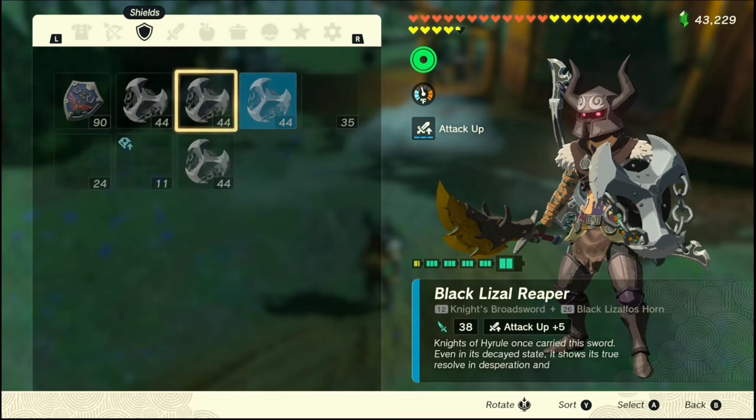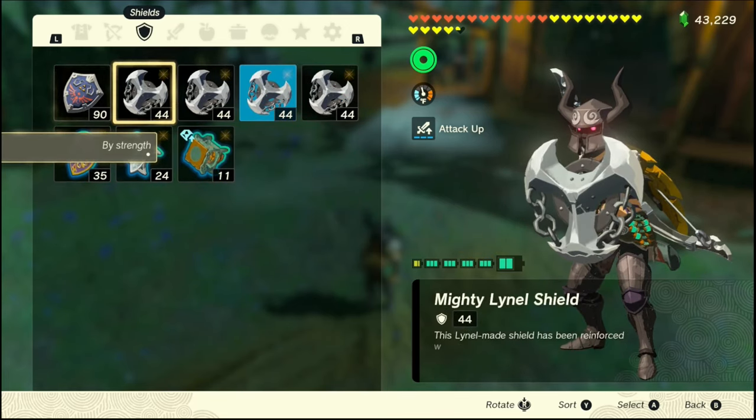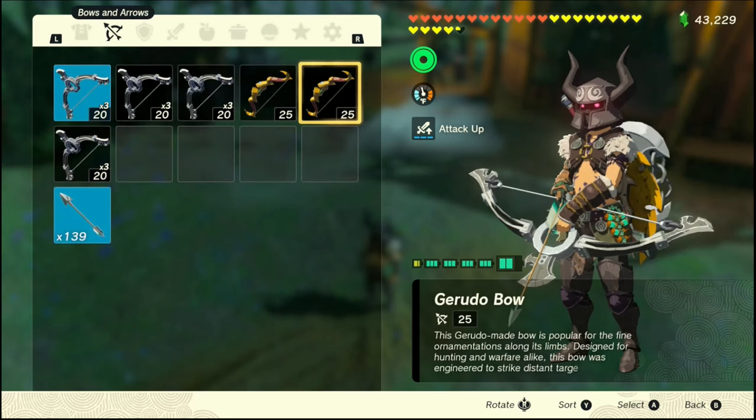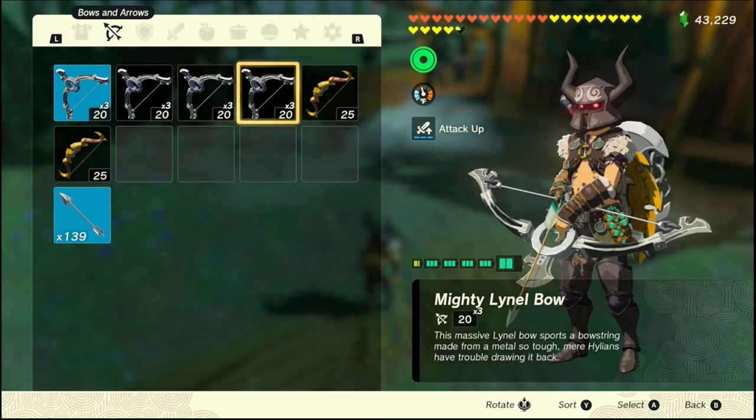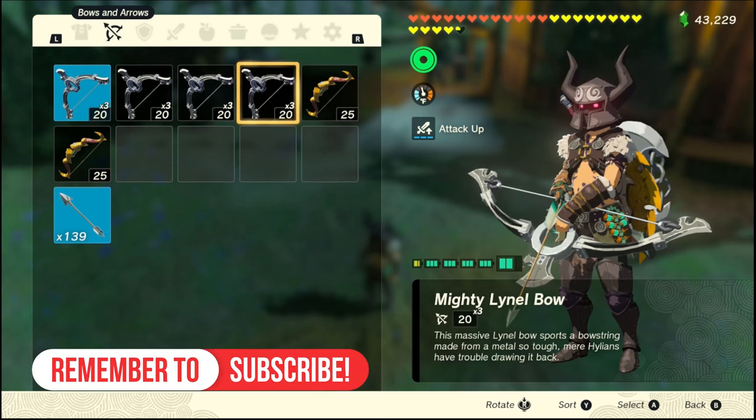One, two, three — one, two, three, four. I didn't have any more room so I couldn't pick up the sword, but I had three of everything else and now I have four. Same thing with the bows — I only had three and now I have four. That's how you do the new Zelda: Tears of the Kingdom duplication glitch in version 1.1.